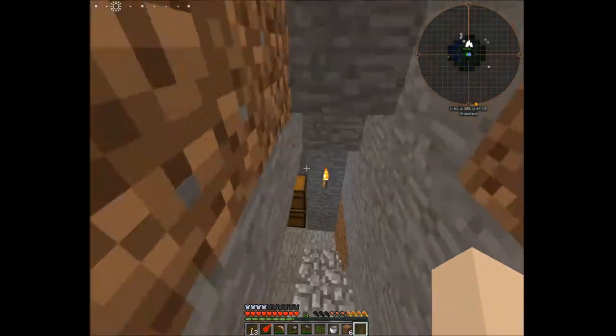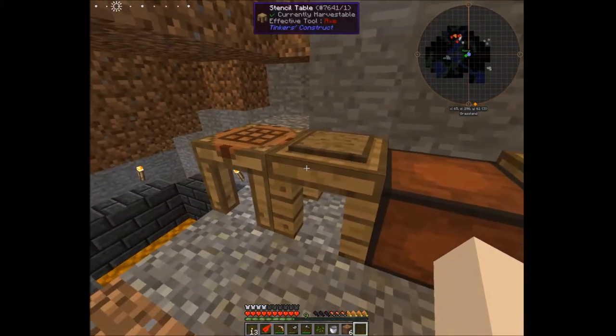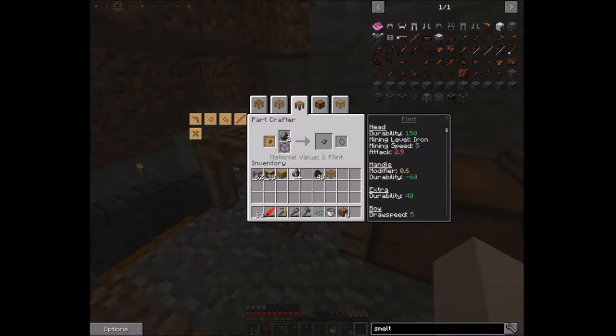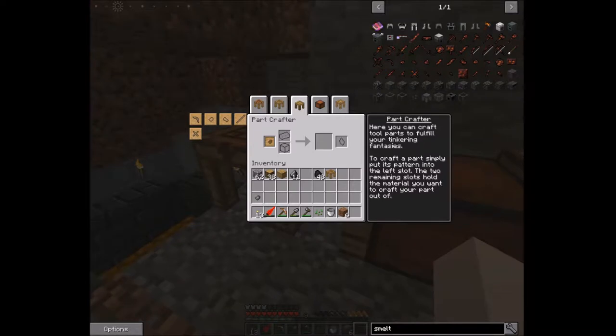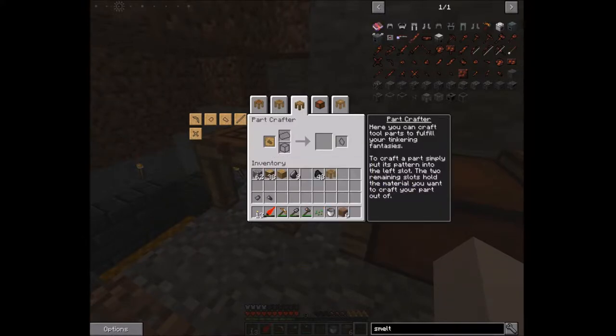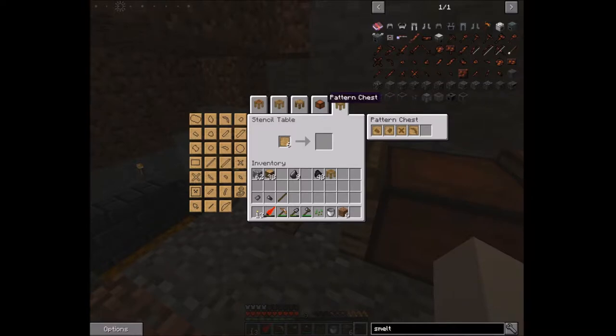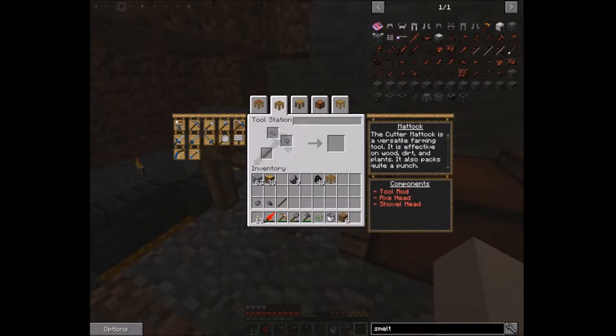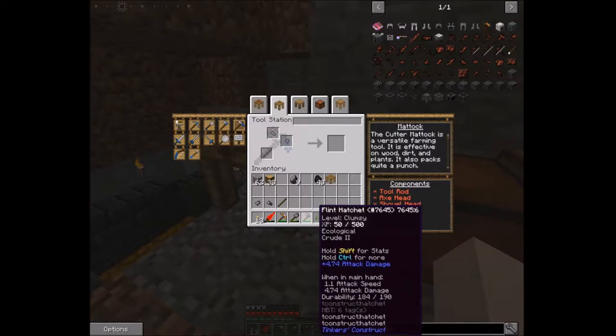We don't have a way to hoe the ground, so we're going to come down to our trusty stencil table, go to the part builder, and do a piece of a shovel head, a hatchet head, and a tool rod out of wood. Over at our tool station — this is a mattock, so it can act as a shovel or an axe, although it's not quite as good as a regular shovel or axe.